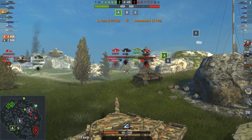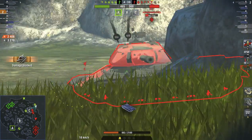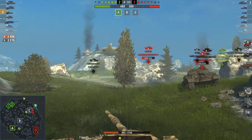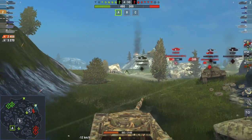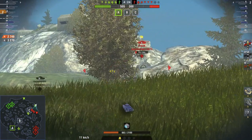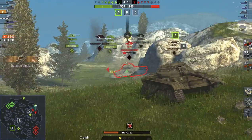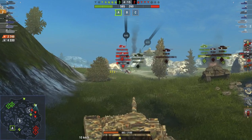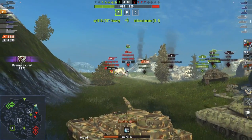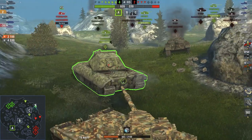For the gun depression on this thing, you have to use plain obstacles and hold positions off like that, because the gun depression on this tank is not that much. You're not really going to go scout in this tank — it's just meant for holding off. The armor is absolutely amazing, as you can see he's not letting anything get through. He's already on 3k damage, and the DPM on this tank is absolutely amazing. He's just farmed so much in here.